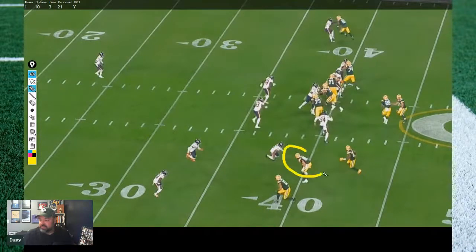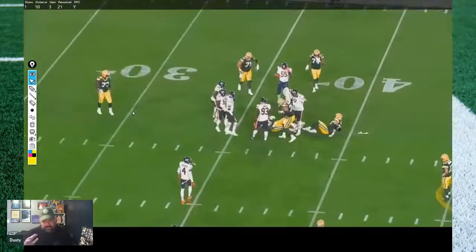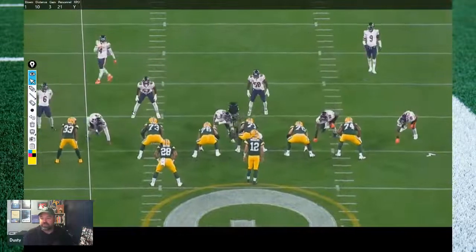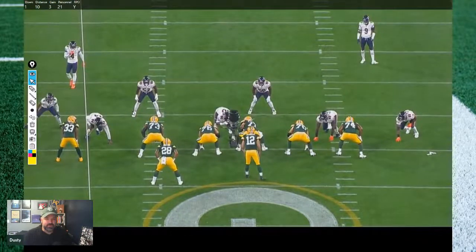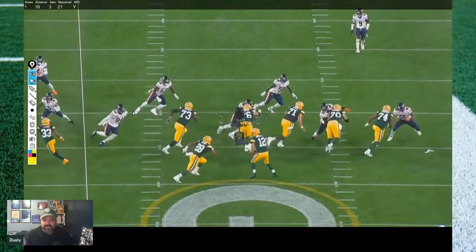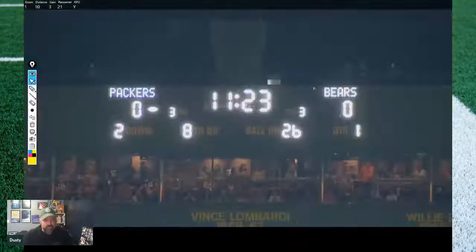He does a nice job laying into that guy and still moving, but it doesn't go anywhere. Again, you're not going to throw it because of the RPO look — you don't have the numbers there. That's the first one. The RPOs are harder to evaluate just because it's so dependent on the look itself and whatever your passing tag is looking like.